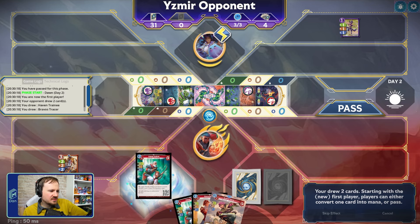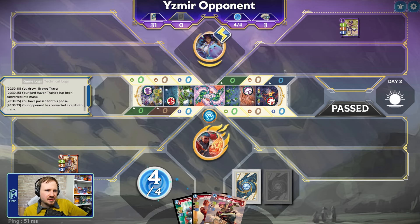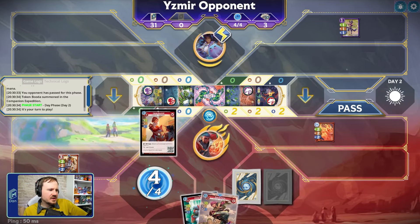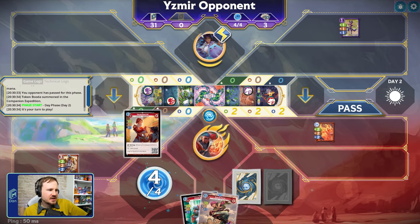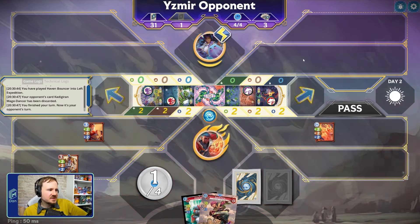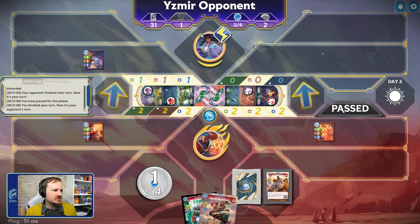We drew two cards. We are going to be the starting player this time, which means we're going to get our Companion over here, which is quite nice. We're going to take advantage of our control aspects now — I'm going to play the Haven Bouncer. I'm going to attempt to get both sides because it's Izmir. We're going to go ahead and sabotage that Mage Dancer. I think it's the best play to get rid of that Mage Dancer right now and deny our opponent the extra cards. They are going to sabotage as well, which makes sense. We'll just pass.